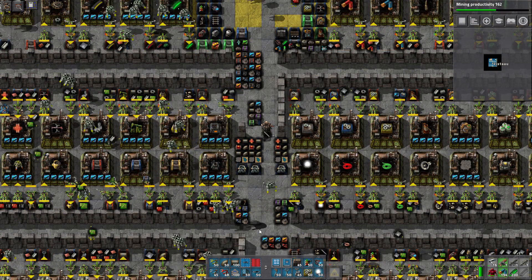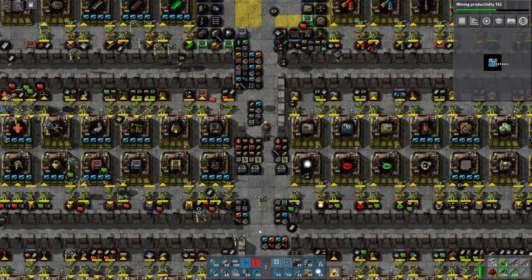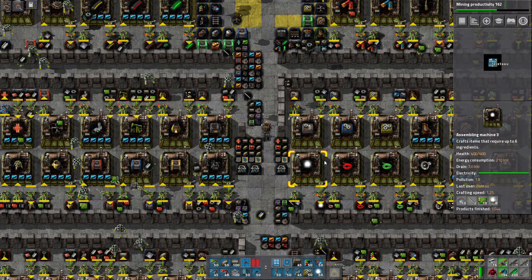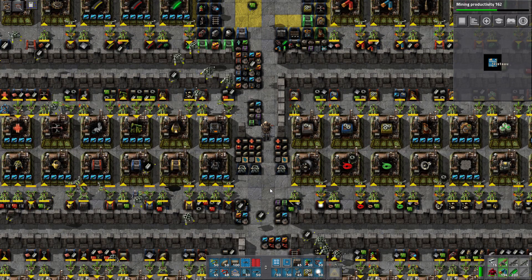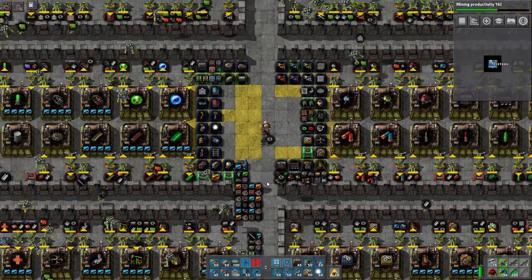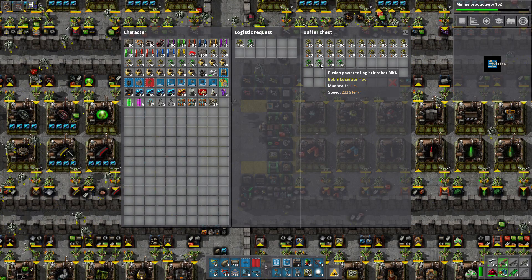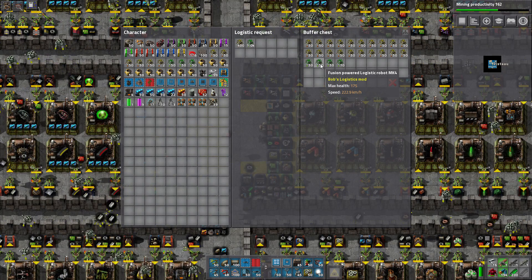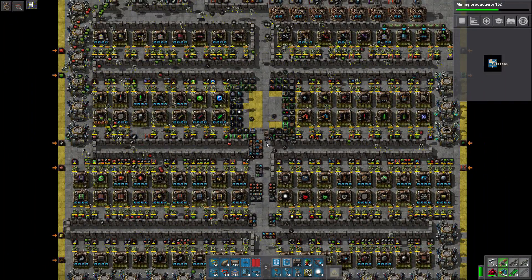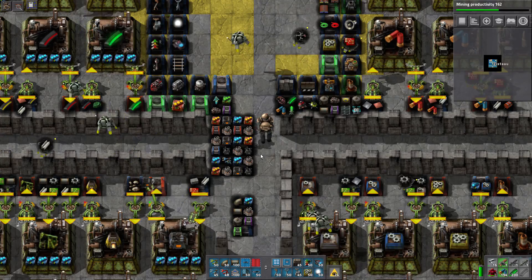Welcome back everybody, another episode of Factorio — episode number 18 of Recursion Recursion. We are nearing the end for this series and this base. I've spent more time on this map and project than any other Factorio series previously, by a factor of at least 50%. With the addition last time of the Bob's Logistics Mark IV fusion-powered robots — the very expensive ones that don't need to charge — hopefully we'll see a little benefit to our frame rate as we continue filling out the base. We've filled out about 50% of it so far.